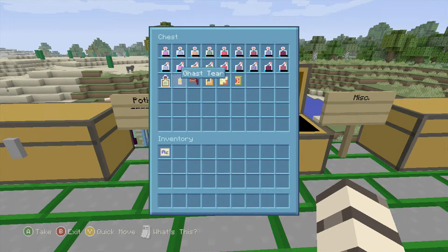Now let's go to our potions — they all look the same of course — and then our experience bottle tier and that stuff.